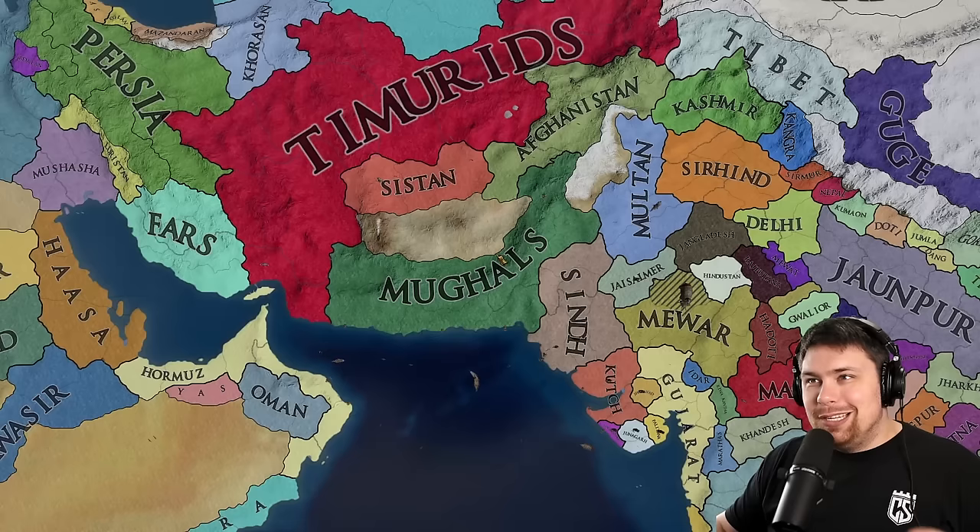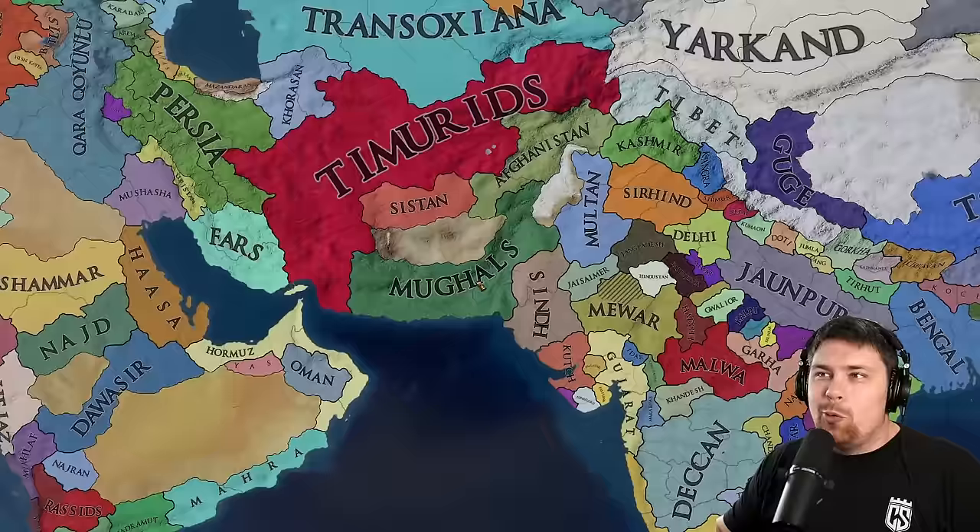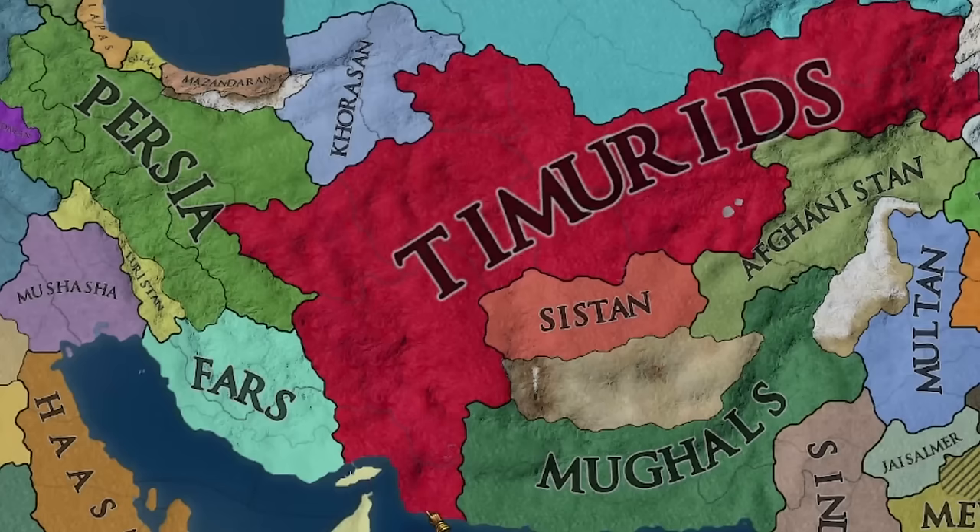Another week later, we have the Mughals pumping out of Baluchistan — like the one culture that is not really Mughal, because they're Uzbeki, which is very funny. We have Mughals, Timurids, and Persia all existing at the same time, which is super, super funny.